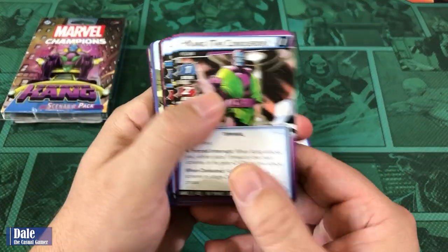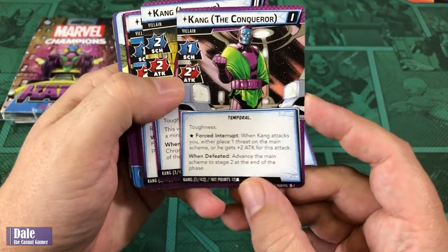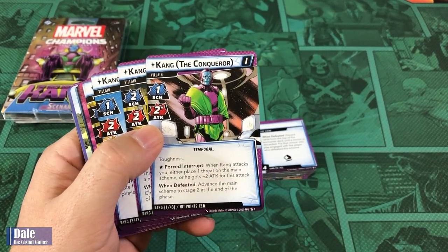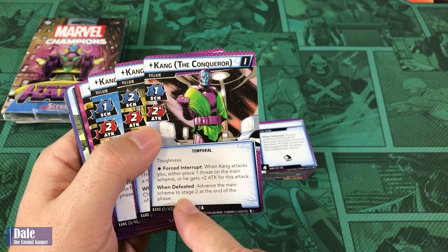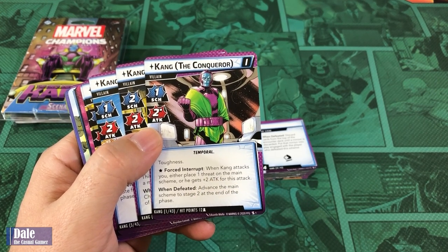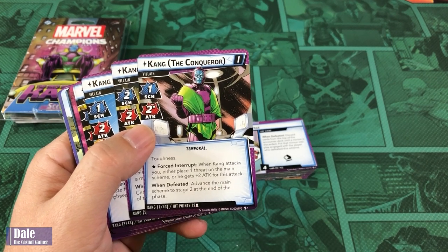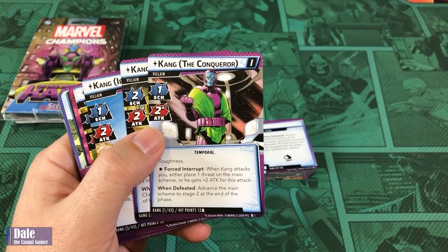Starting with Kang the Conqueror — Schema 1, attack of 2, Temporal, comes in with toughness. Force interrupt: when he attacks you, either place a threat on the main scheme or he gets plus 2 attack for this attack. When defeated, advance the main scheme to Stage 2 at the end of the phase. 12 hit points per player.